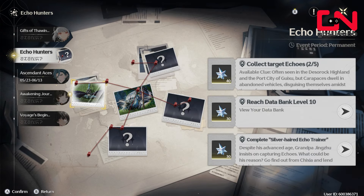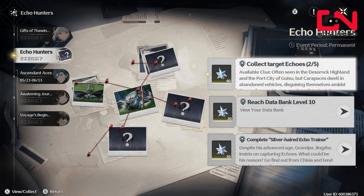The Echo Hunters event consists of three parts. The first one is to collect five target echoes. In the middle of the event screen you're going to see five pictures. If they have question marks on them, you haven't collected that target echo and you need to go fetch it.